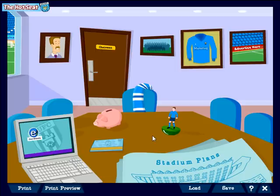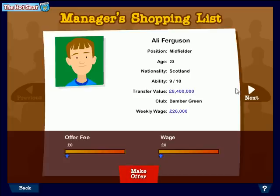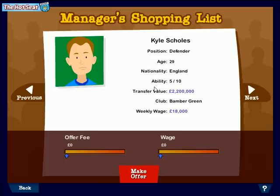I'm on the lookout for either a midfielder or a defender. Tommy Hughes, the manager, has identified five players who he could use in the squad. We've got Ali Ferguson, a Scottish midfielder at eight point four million — that's quite a lot. Mike McLean, another Scottish midfielder at two point nine million. A goalkeeper at three point seven, and a defender at two point two. I quite like the look of Mike McLean — an ability of six out of ten. He's for sale and his existing club values him at two point nine million, and he's currently paid twenty eight thousand pounds a week.